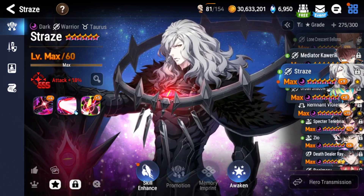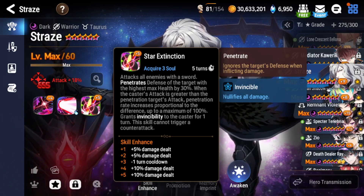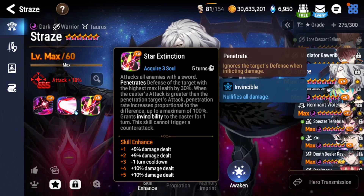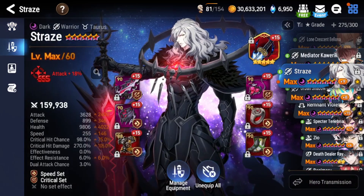His Bane gimmick is: you S3 and one-shot a low-speed, high-HP, low-attack unit — things like Aero-Ls, HP-scaling bruisers, Apocalypse Ravi, tanks like Last Rider Crown, Meteoric Ravi, and similar units. Then you have invincibility, and on the next turn you S2 and just win. So he's a very good tank-busting unit.